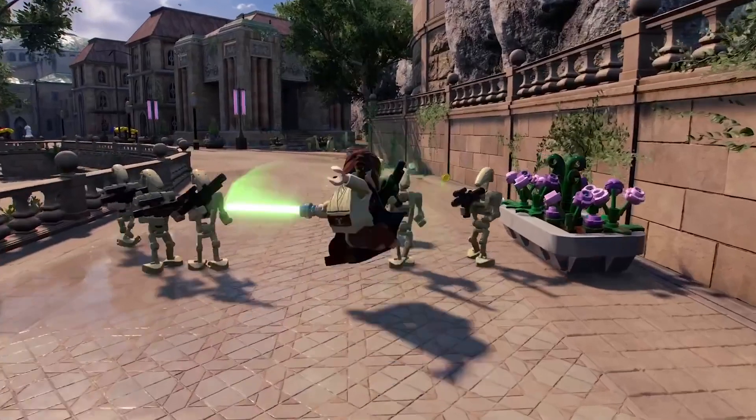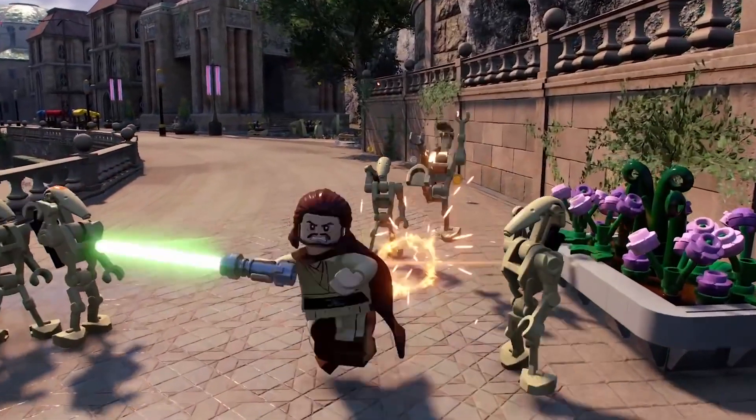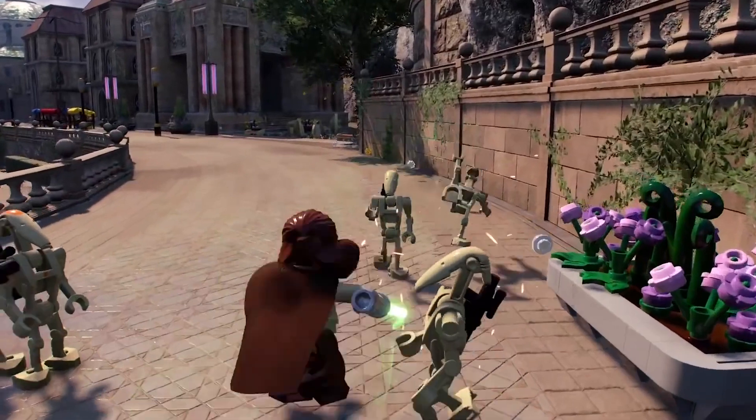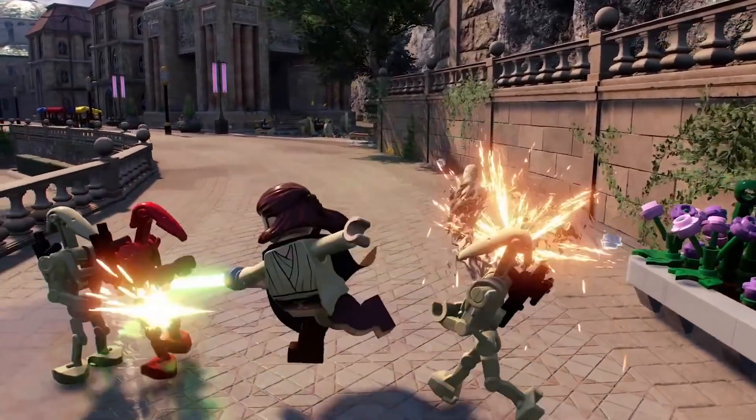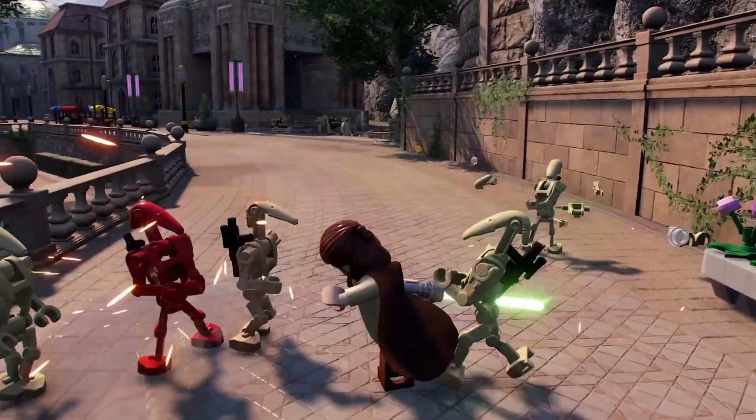Right after that, we go back to the Phantom Menace. We have Qui-Gon fighting the Battle Droids — this is in the Naboo Palace, probably while he's rescuing Queen Amidala. Nice look at that. We haven't seen anything like this before so far for this game, but it also is very similar to the Complete Saga.